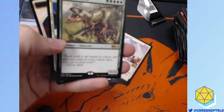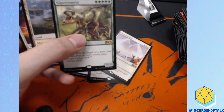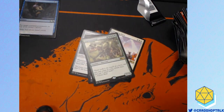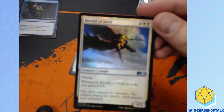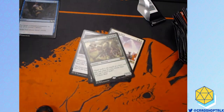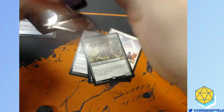Jackinosaurus! And a foil Herald of Faith. Herald of Faith's little-known brother, Gerald of Little Faith, does not gain you as much life. That's your joke for the day, guys. You're welcome.